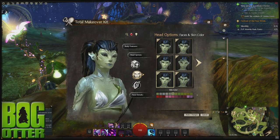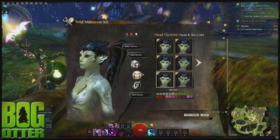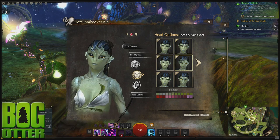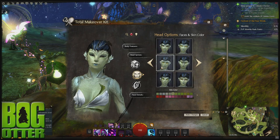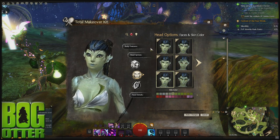And the third female Sylvari has more decorations on the face — like freckles of sorts. I think all of those are pretty cool. Like the last batch we got had a funky-looking one, but I like the fact that you have so many more options for the faces. I like all three of these — those are pretty good.